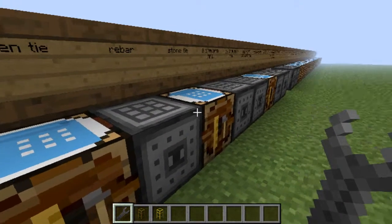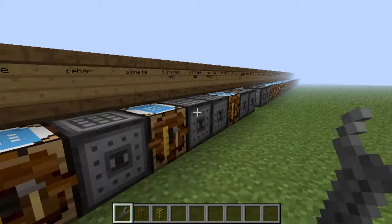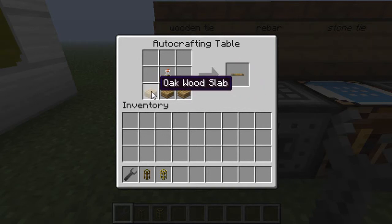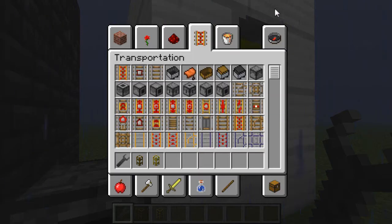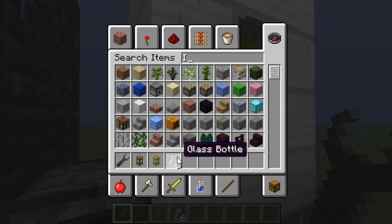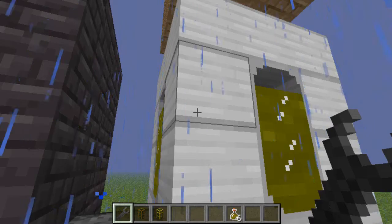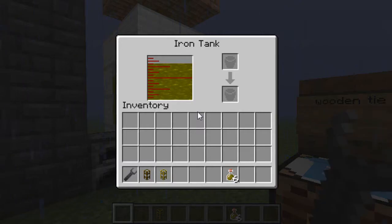So what I'm going to do is show you all the parts needed to make some rails, show you the recipes and set up a little system. Wooden tie is used to make rails — you need three wooden slabs of any type and a bottle of creosote oil. To get a bottle of creosote oil, get a bottle and put it into the iron tank, and you get creosote oil. One bottle is the equivalent to a bucket full — a thousand units.